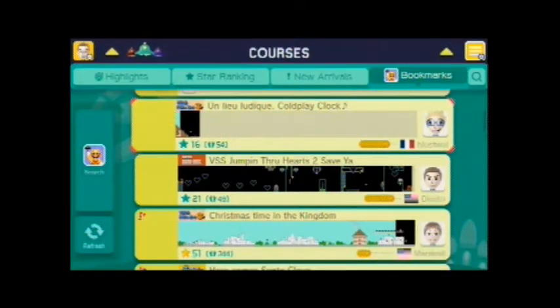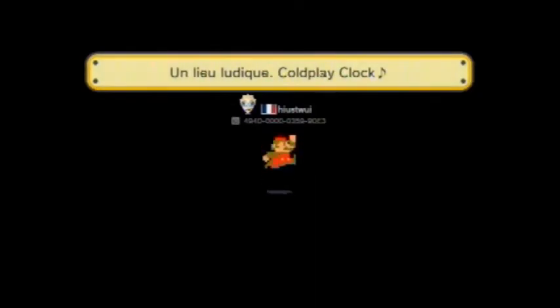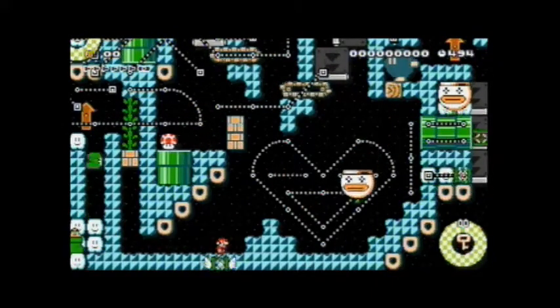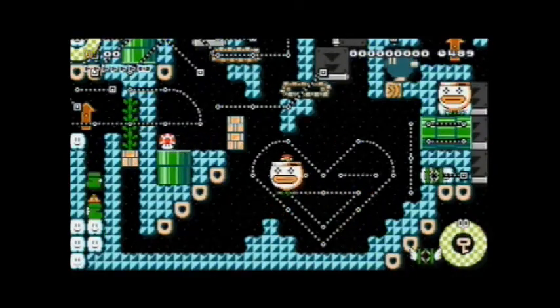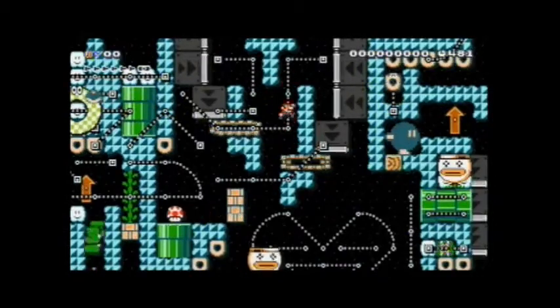Okay, next level is from — I know I'm butchering that name — but this level is 'The Coldplay Clock.' The one thing I have to say about this level right off the bat is it's a puzzle level. And I have to be honest with you guys — I am not a fan of puzzle levels at all. When I play Mario Maker, I don't want to have to solve a puzzle; I just want to play a platformer. But having said that, I did want to give this level an earnest chance, and as you can see there's a lot going on here.